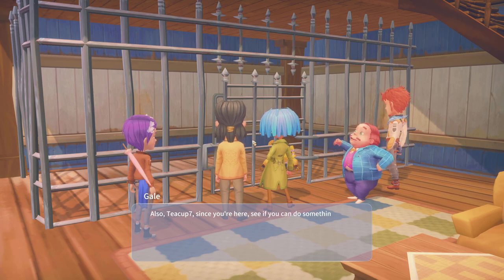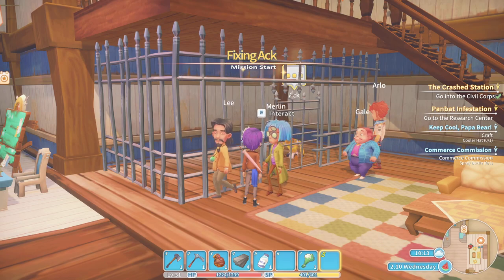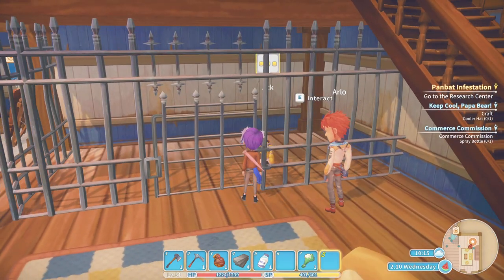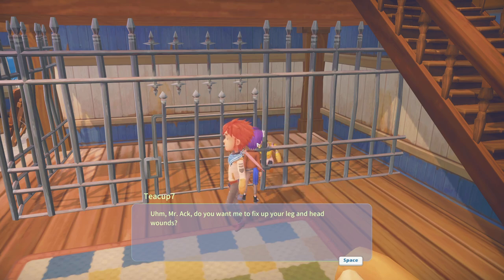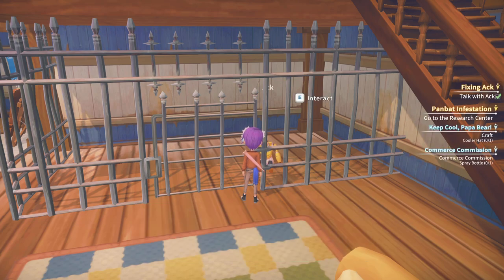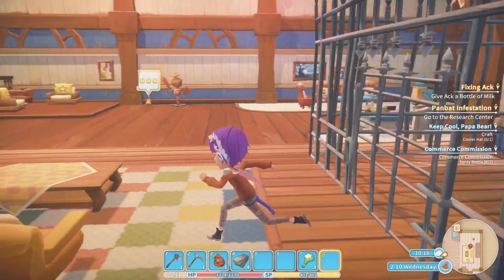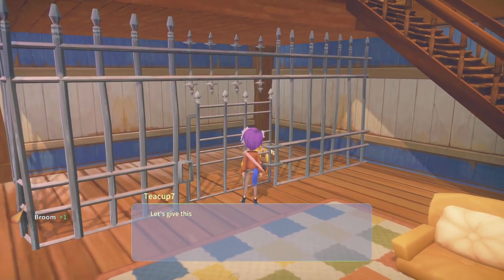Also, young Builder, since you're here, see if you can do something about Ack's leg and head — make him as comfortable as you can. Sure thing. Let's talk to Ack. Do you want me to fix up your leg and head? That's some good milk, Jiminy Cricket! You seem to be feeling better. Now let me see if I can find something to replace your leg. And you will find everything you need here to fix Ack up.